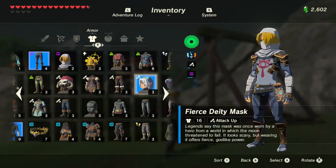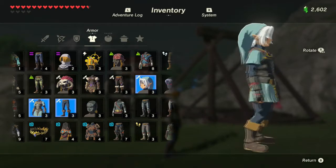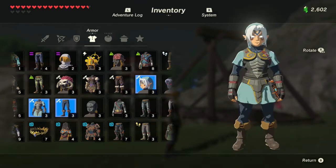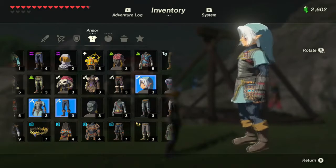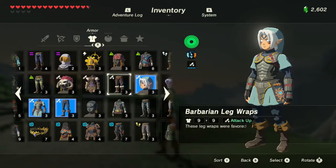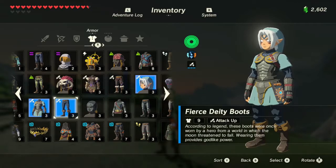The next thing you can get is the Fierce Deity outfit. This outfit is currently unreleased, and the way to get it right now is if you have an amiibo spoofing device. I was able to spawn in all the Fierce Deity stuff using a fake amiibo file. I'm sure they'll release this amiibo soon so you can get it legally. The Fierce Deity mask and the rest of the set give you Attack Up, which is great for boss fights.